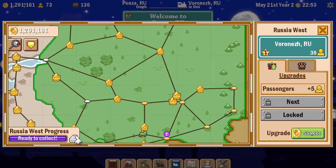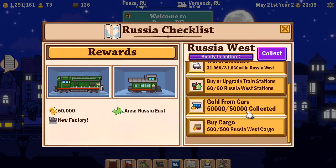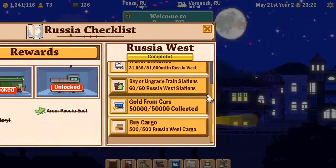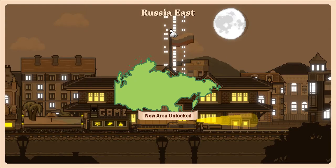That allowed me to complete the checklist, which was: serve a thousand passengers, travel 31,000 miles, buy or upgrade the train stations (that was the expensive bit), collect gold from cars, and buy cargo. So now once I hit collect, I will open Russia East, get 50,000 gold — not bad investment at 1.8 million to get 50,000 — and get a new factory. Let me hit collect.